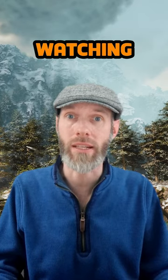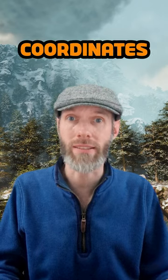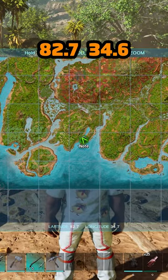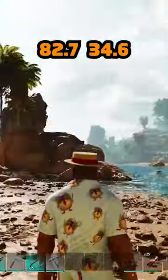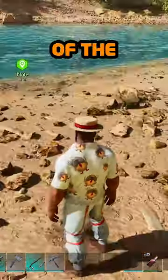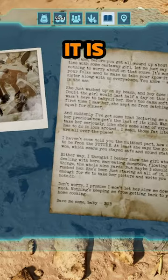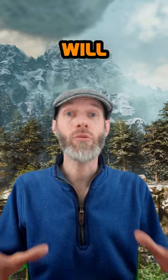If you want to know the location of the latest Explorer Note then keep on watching. But if you don't, switch off now because I'm about to reveal the GPS coordinates. You can find the new Explorer Note at 82.7, 34.6 down in the south west of the map on the beach. Again it may be very difficult to spot because it is very small like a stone.